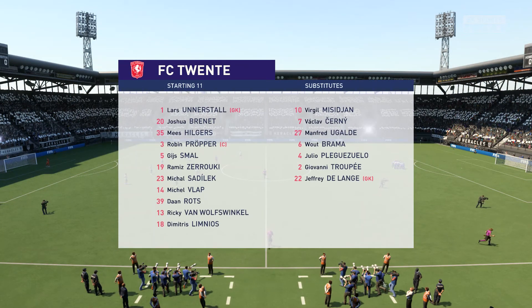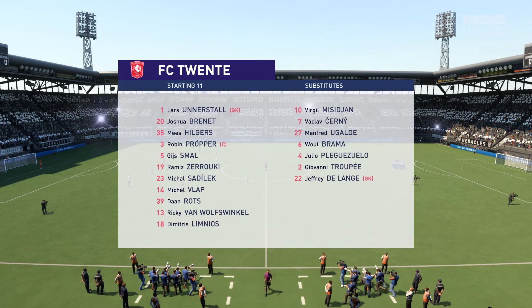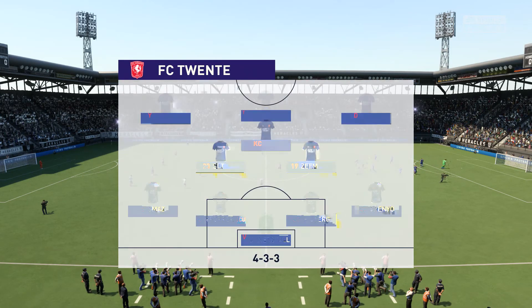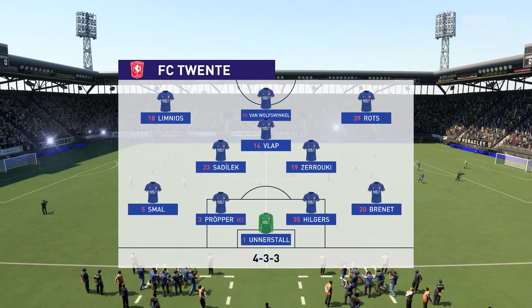This is how the visitors will set up today. They're also playing in a 4-3-3 formation, but they play it in a slightly different way — particularly in the wide areas, where their full-backs get forward and rotate with the wingers at every opportunity.